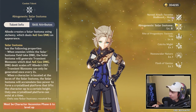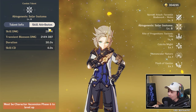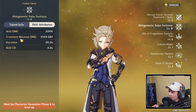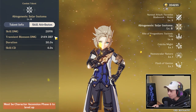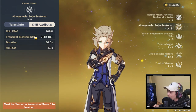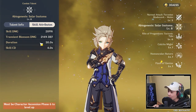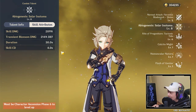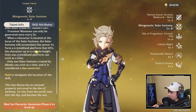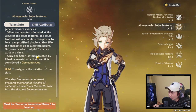Where Albedo really shines is the E ability, which creates a geo construct and does AOE geo damage when cast. You can aim the placement and it will do skill damage and geo damage. Quite frequently, when you attack or use other skills with Albedo or switch to other characters, it will do continuous transient blossom damage at 214% of his defense. This is why you need to build defense around Albedo to continuously deal a lot of transient blossom damage. The duration is 30 seconds and the skill cooldown is 4 seconds, so you can spam it, doing extra skill damage and continuous blossom damage each time. This is why Solar Isotoma is one of the best E skills you can have as a support — it's like Fischl's bird but as a geo construct doing continuous geo damage and lots of elemental reactions.